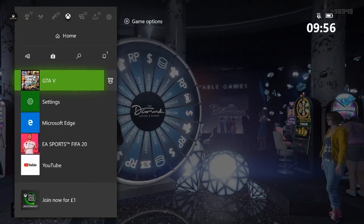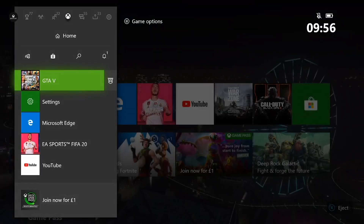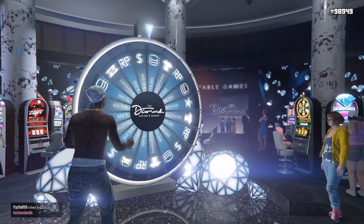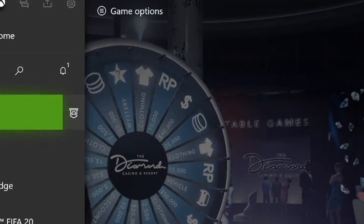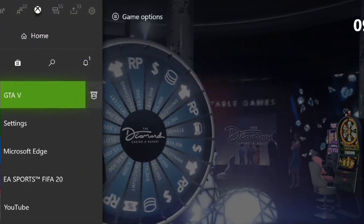If it's not landing on what you wanted — for example, if it's not the podium vehicle — all you want to do is quit the application fully. The key tip is to leave the game before the wheel stops spinning. When the wheel is still spinning very slowly and just about to land on something, that's when you want to quit. If you don't get what you want, that's the moment — nice and simple.